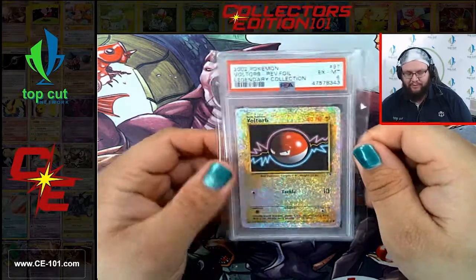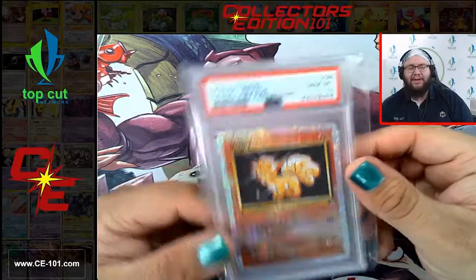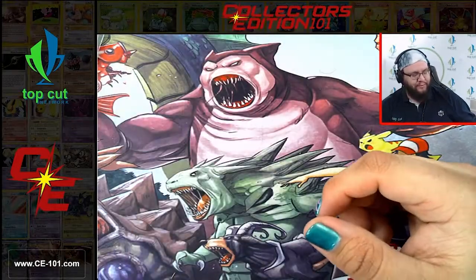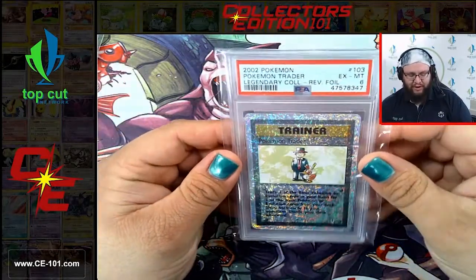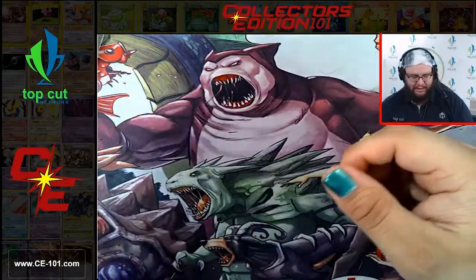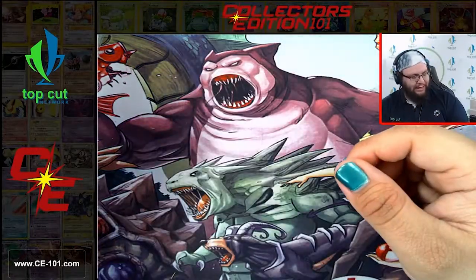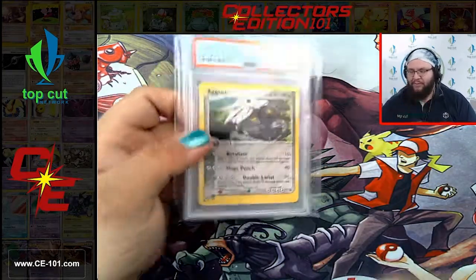Squirtle at 9 - easily a $600-$700 card right here too. I'm telling you, Legendary Collection was no joke - it was such a beautiful set and such a great set for collecting. Everything about that set I loved. Probably one of my all-time favorite sets if I'm being 100% honest. Continuing on with our Legendary Collection cards - Voltorb at a 6. Vulpix at a Gem Mint 10 - another really expensive card, even these commons when they get to these high grades still push $700-$800 easily. Full Heal at 6. Potion Energy Gem Mint 10. Pokemon Trader came back at a 6. Scoop Up got an 8. Challenge at 6. Mysterious Fossil Reverse Hollow got an 8.